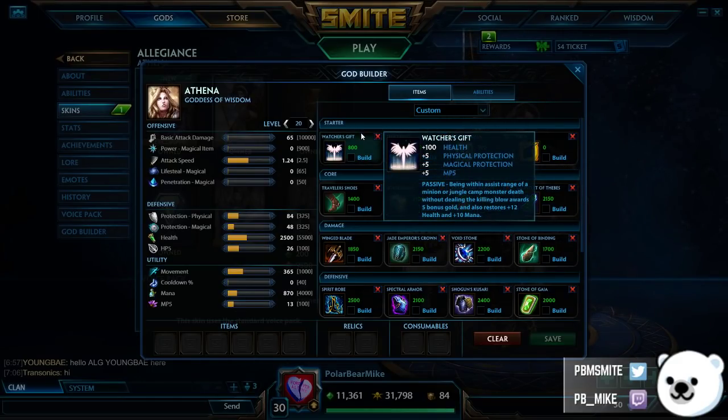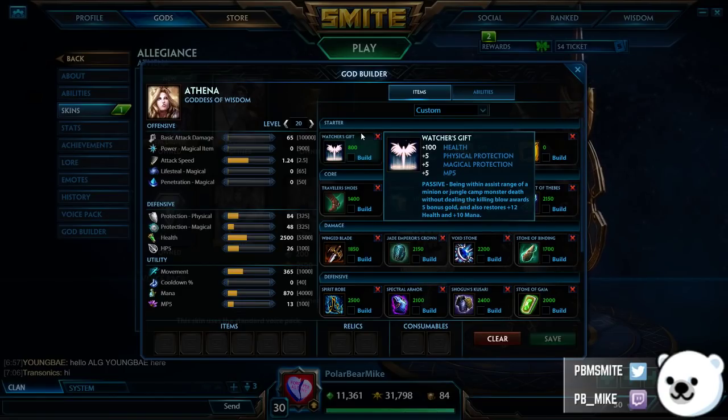First item are your Starters. Watcher's Gift is still by far the best support option in the game for starting a game — it really isn't even close anymore. This item got buffed; it has protections on it now, and the rewards you get are more gold, more health, and more mana than it used to give. This item is just insane; you should be getting it every single game that you're playing support.